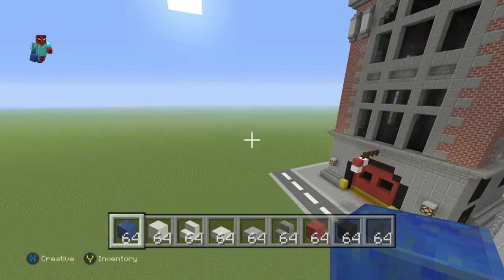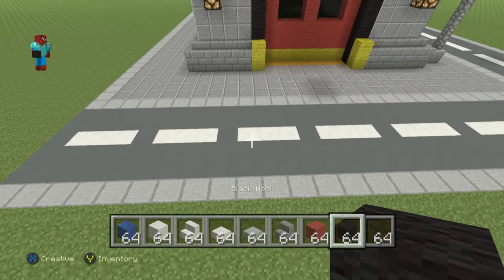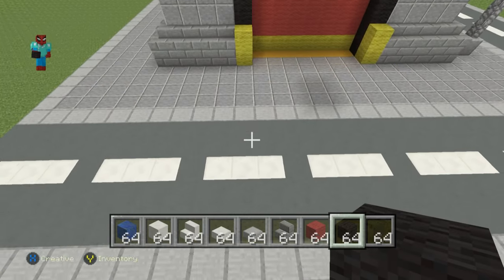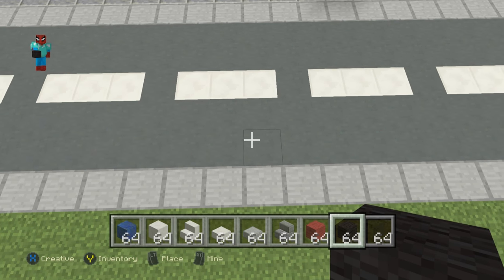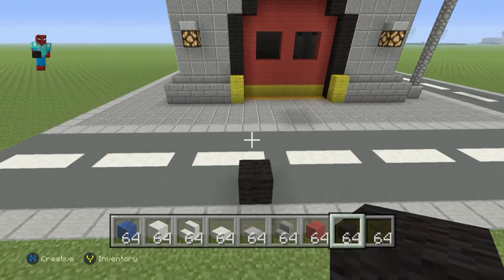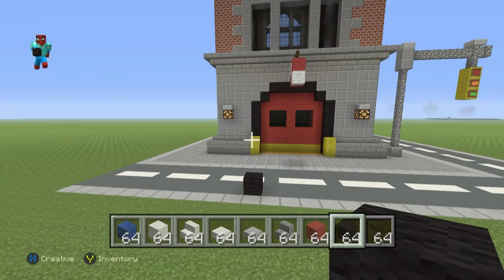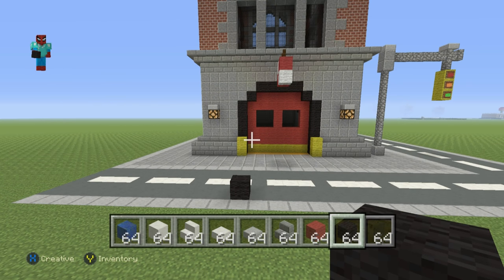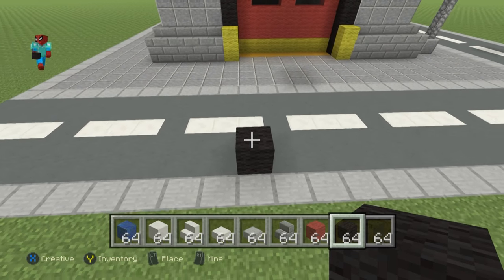So once you have each one of those materials and once you've figured out where you want to make it — I'm going to be making it on the road, just about on the left-hand side of the front of the road of the headquarters. I'm going to kick this off with a single black wool on the ground. By the way, we're going to start by making the front and then make the back. This car's quite long, so make sure you have enough room to build it, otherwise you might find yourself either deleting it or building a bigger road.